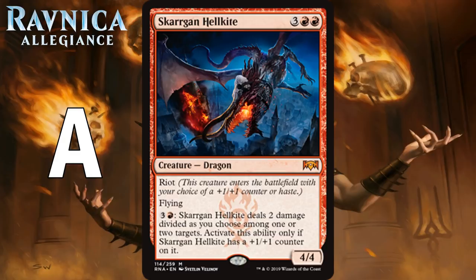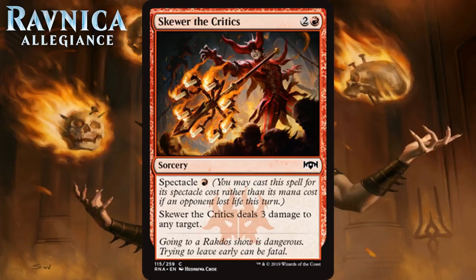Next up we have Skewer the Critics, which for 2 generic and a red is a common sorcery with Spectacle for one red mana, and it deals 3 damage to any target. This is an incredibly strong common, an early candidate for the best one in the set. If you get Spectacle going, you have a Sorcery Speed Lightning Bolt, and even if you can't cast it for the Spectacle cost, you're still looking at a pretty efficient spell — probably a C+ on its own. Don't forget this can go for the head as well. I think this is pretty firmly a B. It's an incredibly powerful removal spell and the kind of card you feel good about first picking.